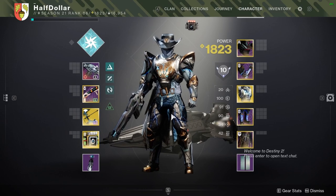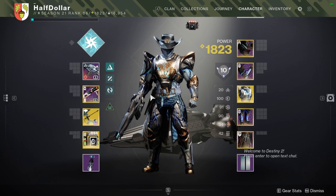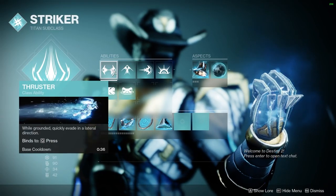Hey guys, today's Lost Sector is Sepulchre in the Throne World. There are three barriers and one unstoppable. For a quick build review, we're going to be using Thundercrash.